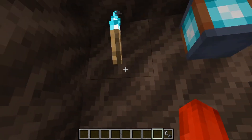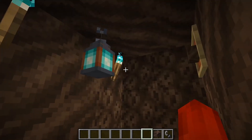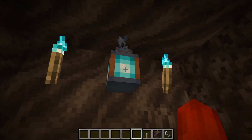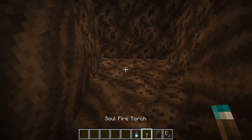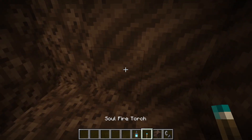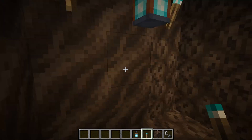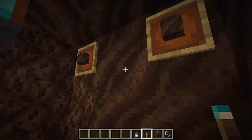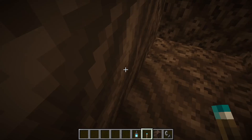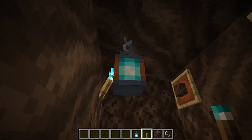Now for the next thing — we have a new light source. The soul fire torch only gives off a light level of ten. The way you make it is with the normal torch recipe, except instead of coal you use one of the new blocks, soul soil, and put it under the stick to get yourself a soul fire torch. This would be super useful when you want to control the light without using a redstone torch, because redstone torches let mobs spawn and regular torches are too bright.